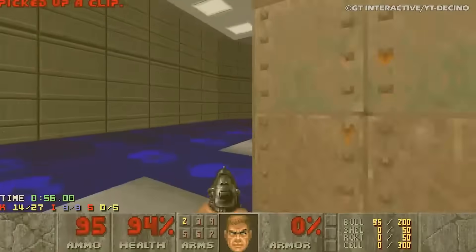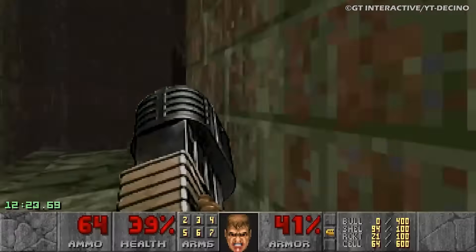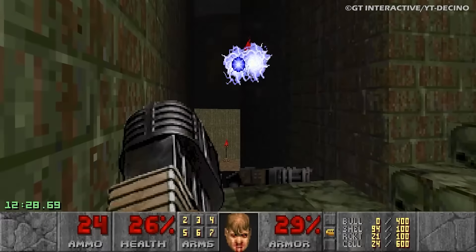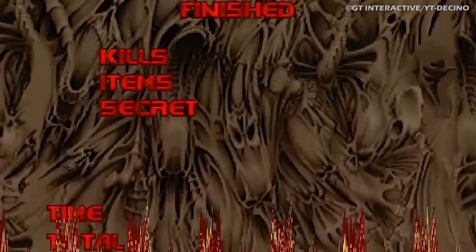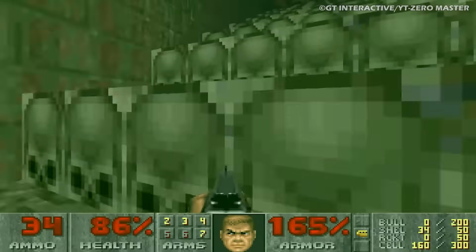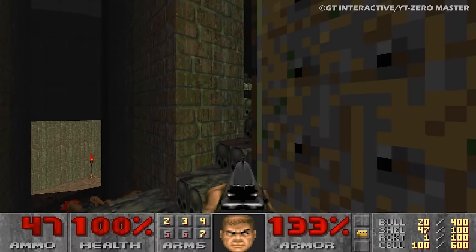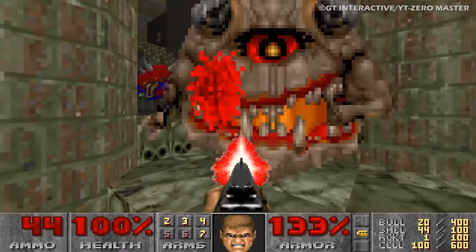The second game in the classic shooter series featured a bevy of secrets scattered across its levels. In level 15, one of those secrets is a hidden teleporter, but due to a programming oversight, the game doesn't register the secret as being found when the player steps on it. Because of this, it was actually impossible to reach 100% completion in Doom 2 without using cheats. That changed in August 2018, when a player known as ZeroMaster uploaded a gameplay video showing that the secret could in fact be achieved through normal means.